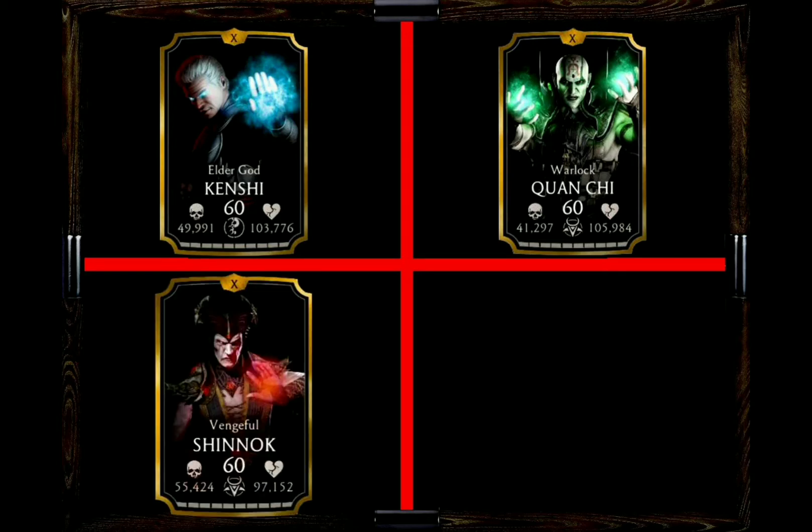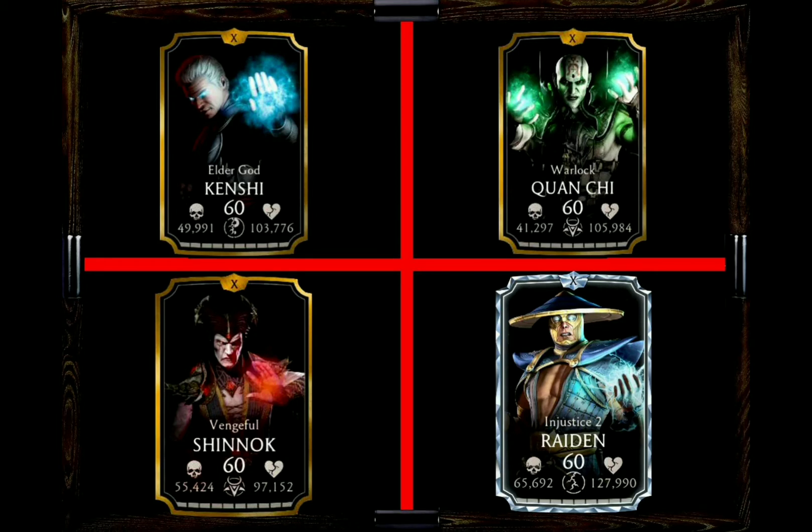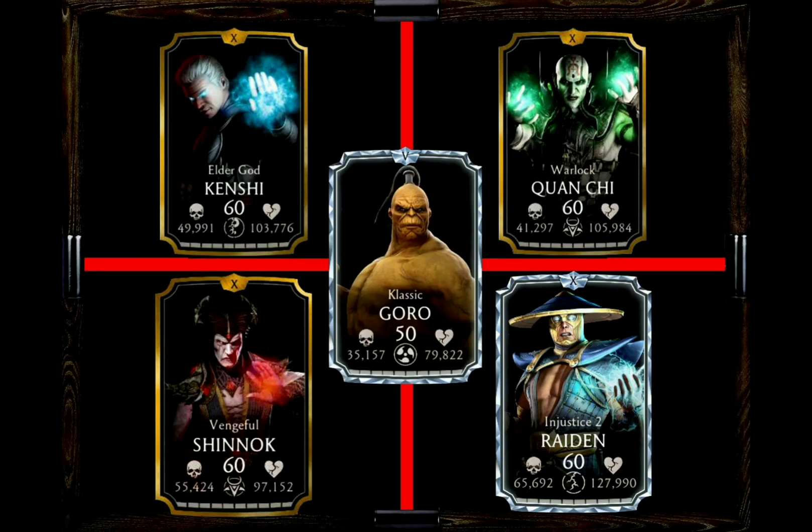Vengeful Shinnok may not directly give benefits to Thunder God Raiden, but it's a very interesting and fun combination if you are tagging between those two — sometimes it really works wonders depending on the team you face. Choice number four goes to Injustice 2 Raiden, who can assist you with some stun after you perform special attacks.